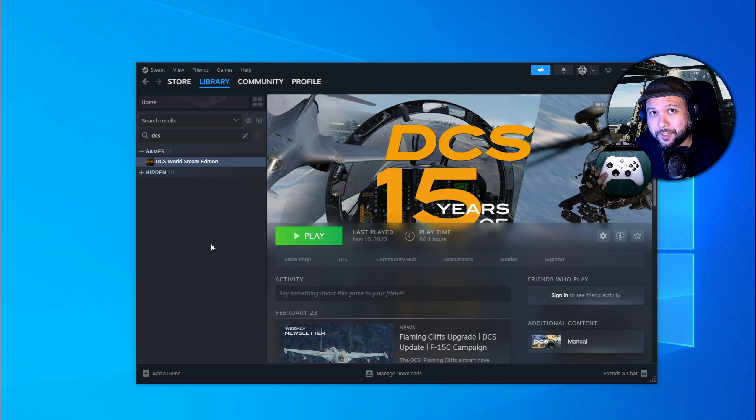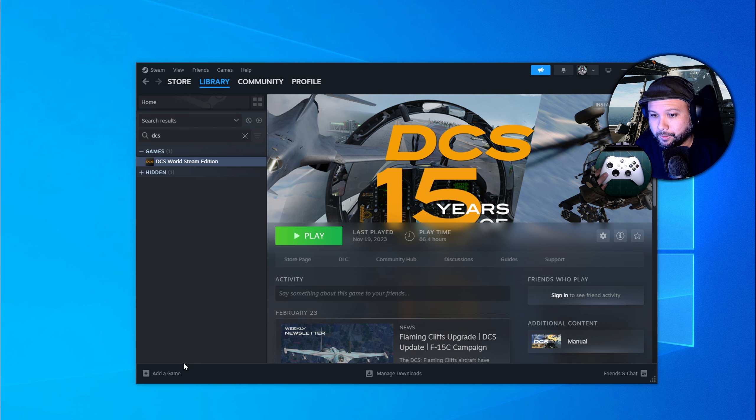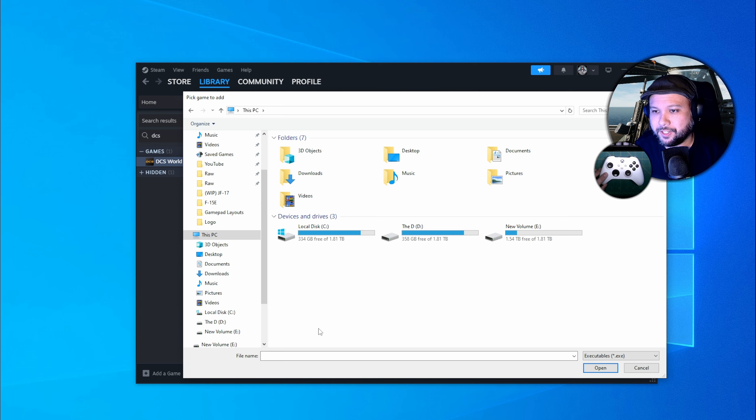Now that Standalone is installed, it's time to add it to your Steam library as a non-Steam game. To do that, go to Games, Add a non-Steam game to my library, or click Add a game and then Add a non-Steam game. Then from the window, click Browse and find where your DCS was installed — this is why I told you to keep note of that location.